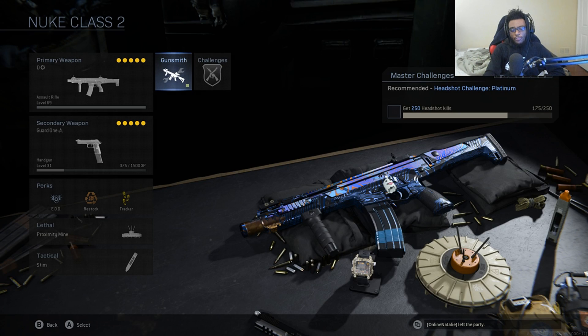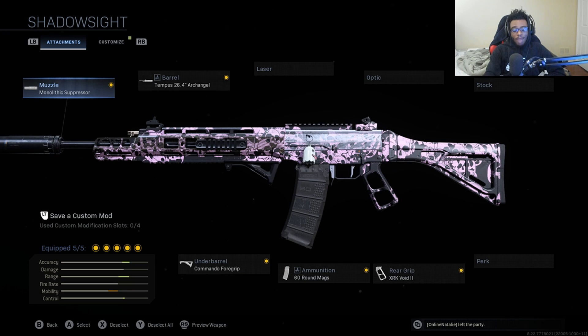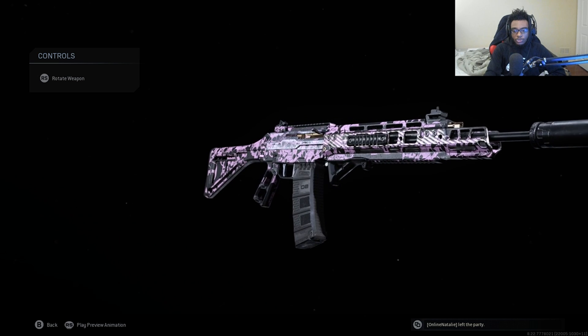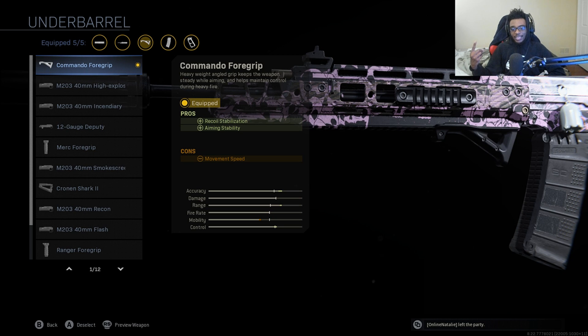Now we're going to be reworking my third nuke class — this is going to be on the Grau. This is a big change, so pay attention and make sure you're adjusting this class setup. For the Grau, we're going to be using the Monolithic Suppressor and still running the Tempus 26.4-inch Archangel Barrel, which allows us to have increased damage range, increased bullet velocity, as well as increased recoil control. It also gives us a clearer iron sight picture, making this a lot easier to use over longer ranges. For the third attachment, we're running the Commando Foregrip for recoil stabilization and aiming stability, making this weapon an absolute laser over long ranges.